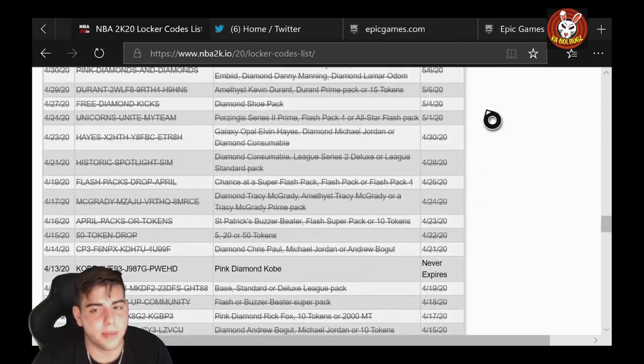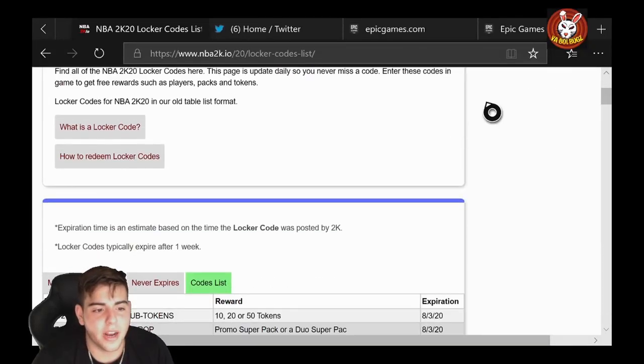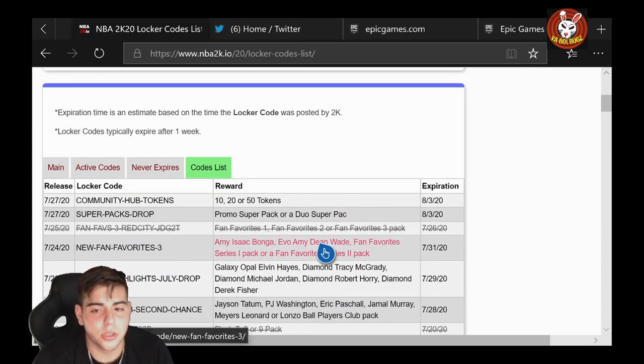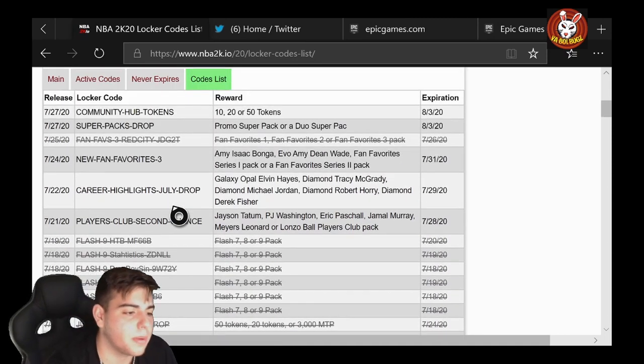So that's about ten active codes — pretty solid. If you guys got Mo Bamba, he's a beast, so let me know. Hope you guys enjoyed the video, stay tuned for more content. Have a good one, peace.